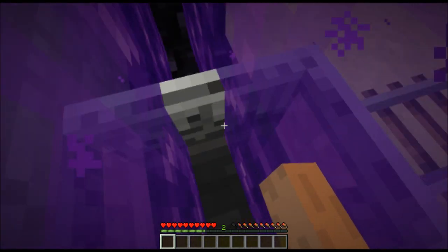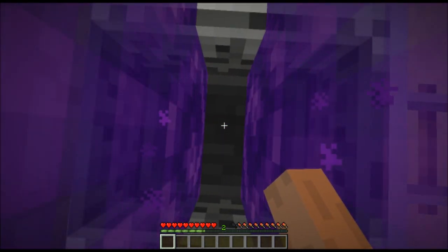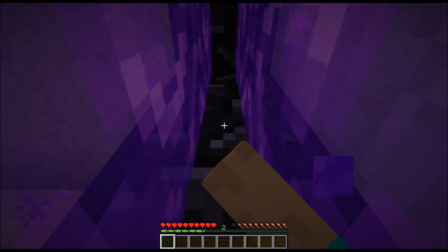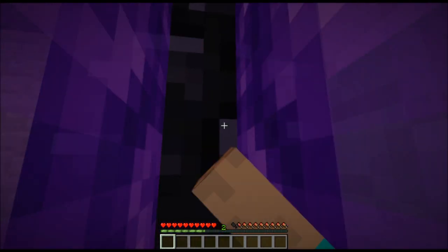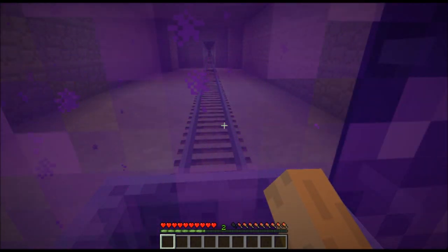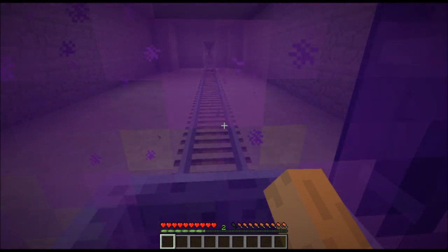You're stuck in here. You think, okay, well I'll just get out, but if you right-click on the minecart, nothing happens. If you try to break any blocks around you, you just end up hitting Portal, even if you try to go for this block. To the average player, there is no way of getting out, and in fact, in-game, there is no way of getting out.